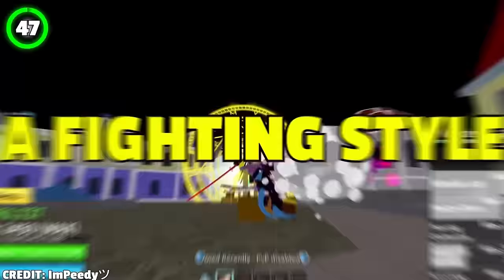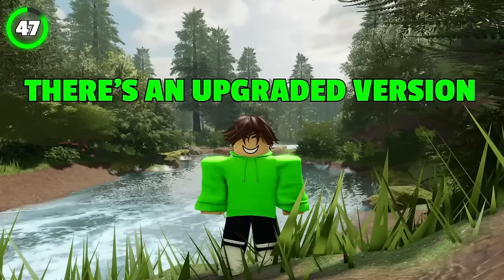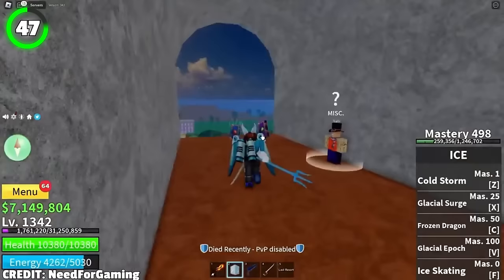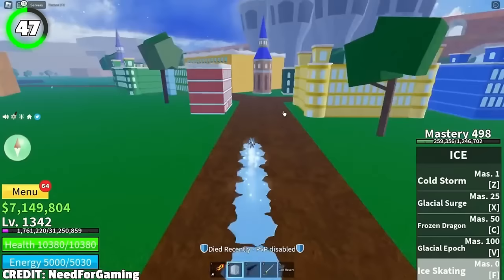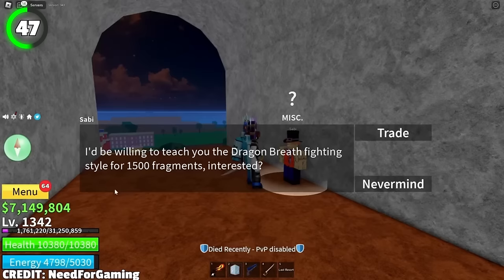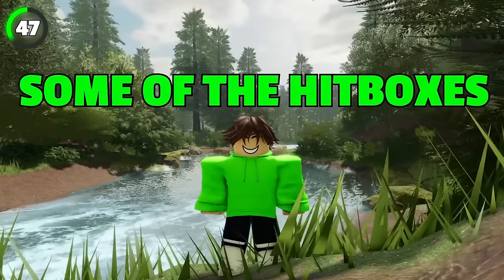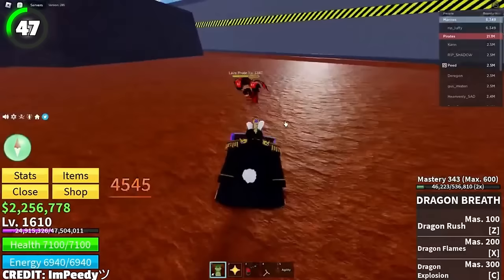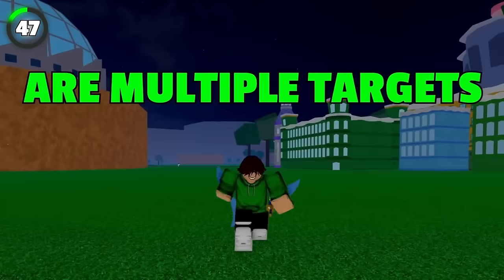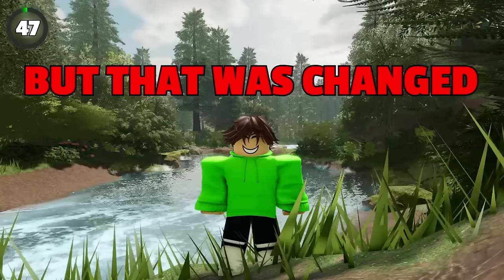Dragon Breath is a fighting style obtainable in the 2nd and 3rd sea only. It's not a prerequisite for another style, but there is an upgraded version called Dragon Talon. Dragon Breath can be bought for 1,500 fragments from an NPC called Savvy, located at a bridge in the Kingdom of Rose in the 2nd sea. Upon purchase, you'll receive the Dragonborn title. The three moves are Dragon Rush, Dragon Flames, and Dragon Explosion — all multiple-target moves. Added in Update 8, it used to cost a rare artifact but was changed to fragments in Update 11.